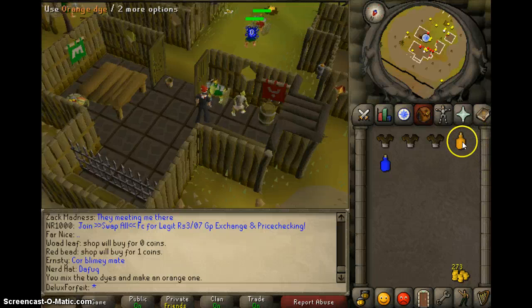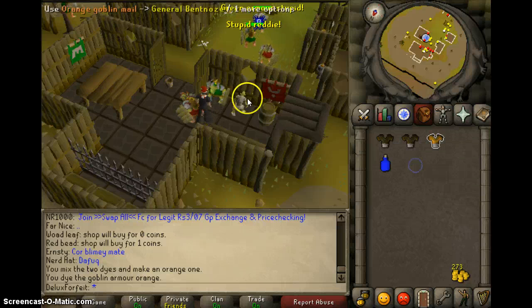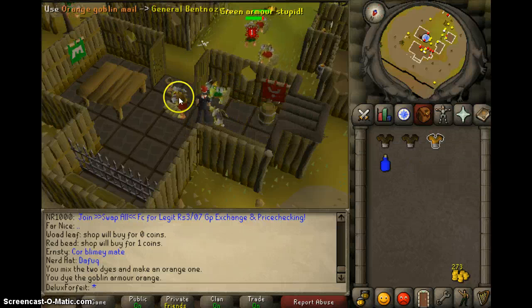So you have to bring him orange armor. What you're going to do is click the orange dye, click one of the goblin mails, and then use the goblin mail on General Warpface.